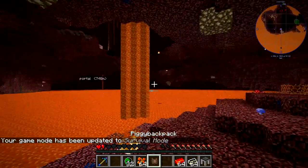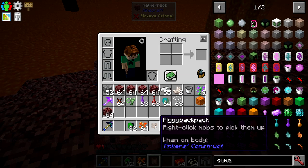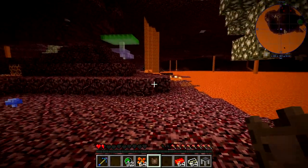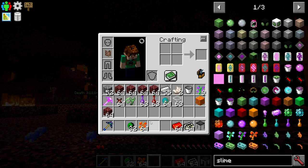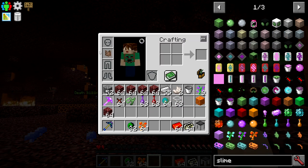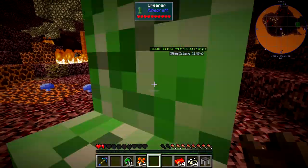Oh my god, we almost forgot about the best item in the game — it's called the piggy backpack. That's how you craft it. Super awesome item. If you put it on, it counts as your chest piece. We use it to carry around mobs, so that way you have a friend at all times.